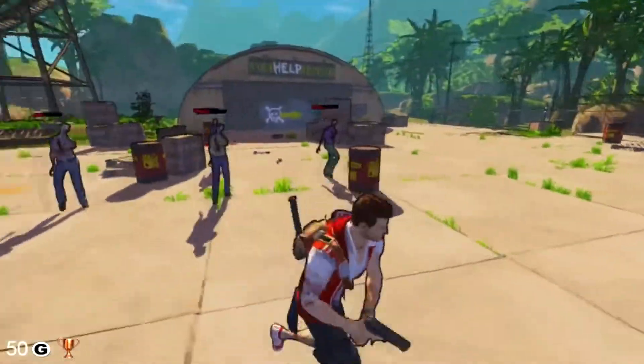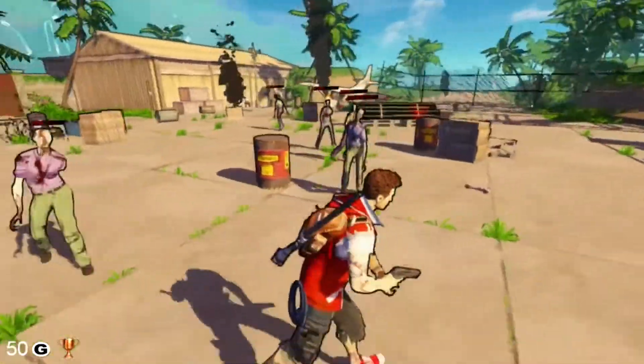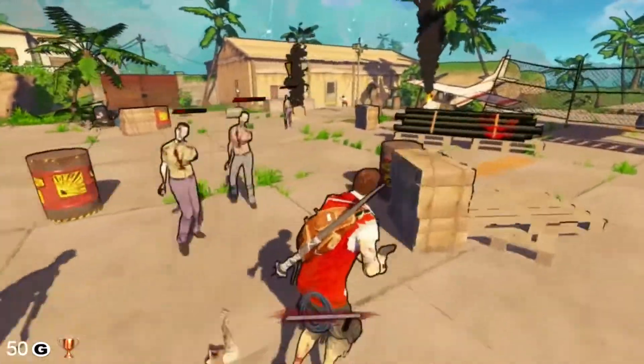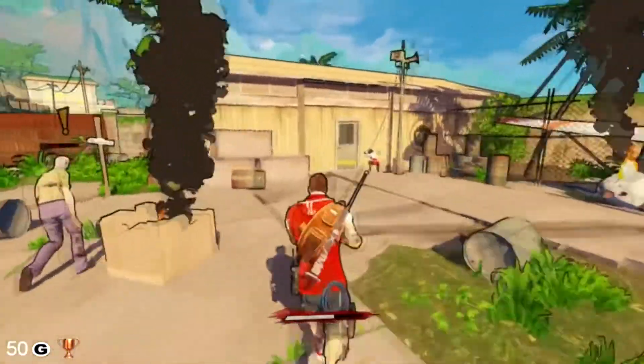What's up guys, Dan from Deranged Asylum Gaming back bringing you another achievement/trophy guide. This time around we're in Escape Dead Island. The achievement and trophy we're going for is Conviction — it's a 50 gamerscore and bronze trophy.